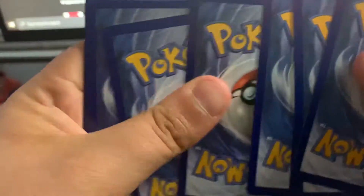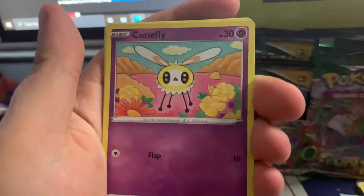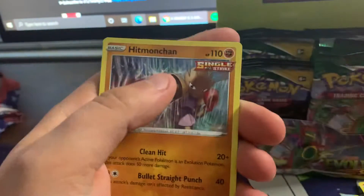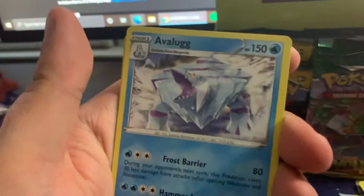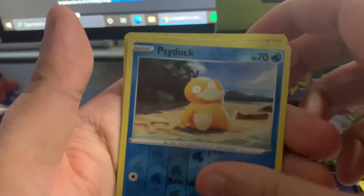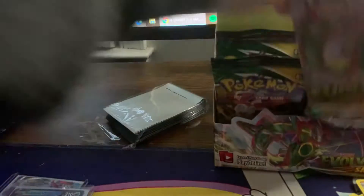One two three four. Eevee, Cutiefly — hey Cutiefly, you're a cutie — hit my chin. Lotad, Water Energy, Rescue Carrier, Crystal Cave, Avalugg, reverse holo Psyduck, and a holo Salamence. Okay, I actually like that — I like Salamence too.